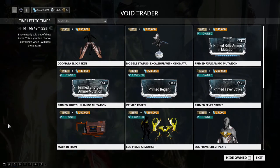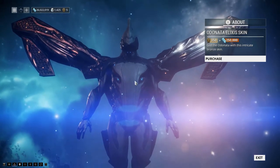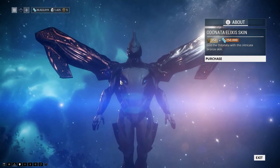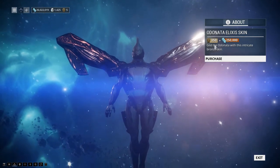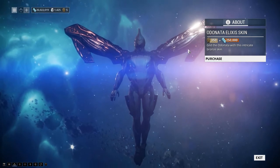Right off the bat we have the Odonata Elixis skin, which is really cool. This is technically the second Elixis skin ever put out by Baro — the first one being a Redeemer Elixis skin. This one is 250 ducats and 250k credits, and it looks pretty cool.